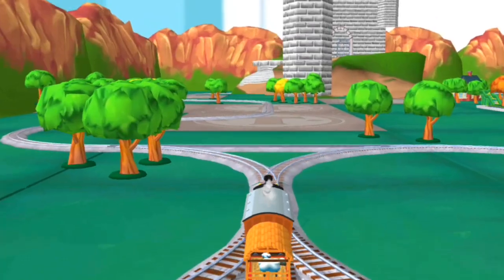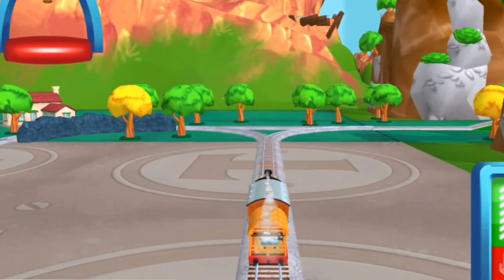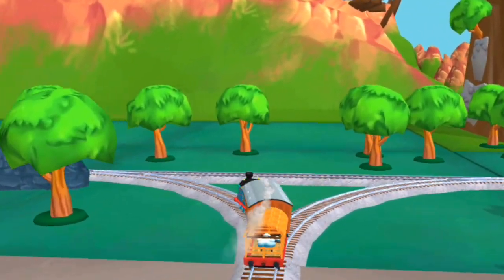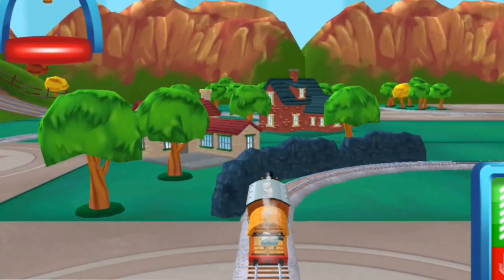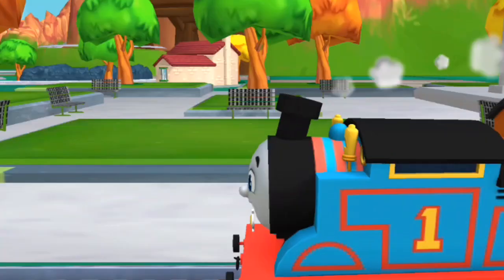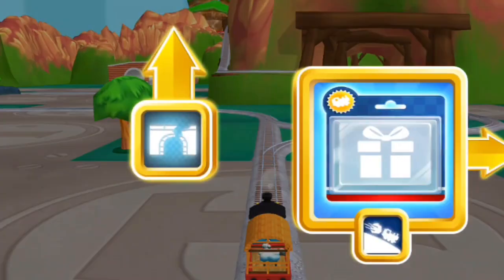Sounds clear! Which way do you want to go? Left! We're almost at the town square. The passengers have arrived. Annie says thank you. Where to now? Forward!